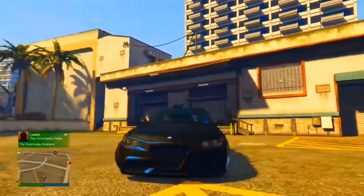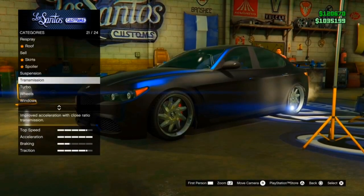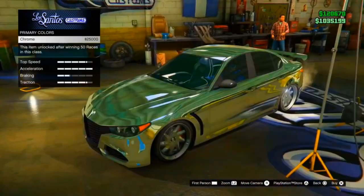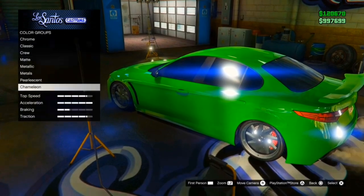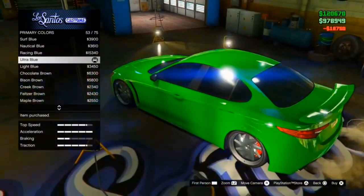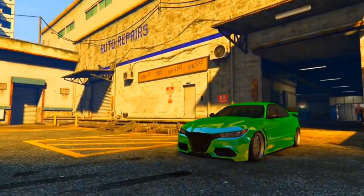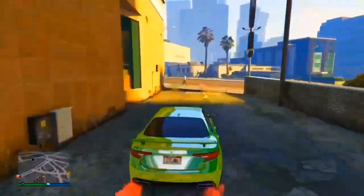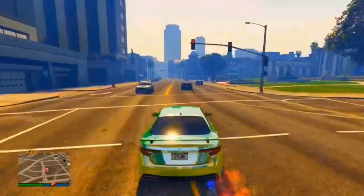This next glitch shows you how to get a chrome crew color on your car. Make your way to Los Santos Customs or any custom shop, select Chrome for your primary and secondary color, then select Crew Color. Optionally, you can first select Brushed Steel for both primary and secondary, then apply Chrome, then Crew Color, and add a pearlescent on top for extra variation. The result depends on what your crew color is.